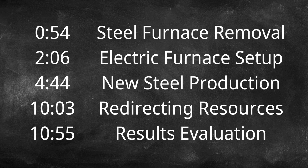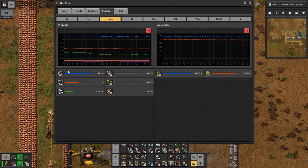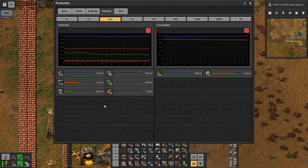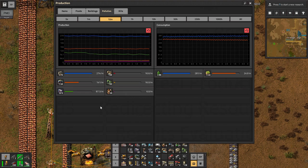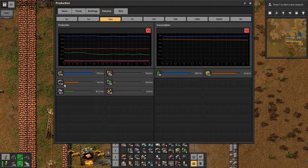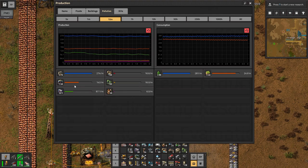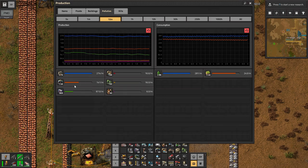Welcome back to Factorio Demystified. Time to put in place the last major piece of pollution reduction: transitioning from steel furnaces to electric furnaces. Steel furnaces are presently accounting for about half of our factory's total pollution output, and we're going to reduce that half by about 90% by the end of this session. We're also going to be seeing somewhat less pollution from our miners, because they're not going to be producing the coal anymore for this operation either.